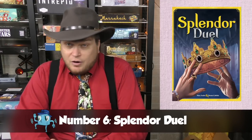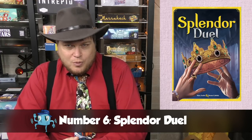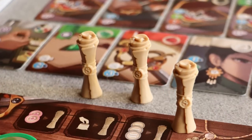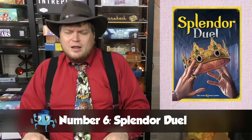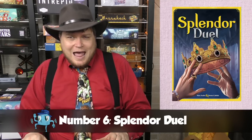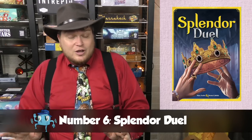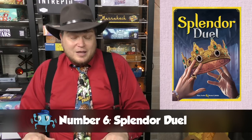My number six is the newest game on this list — Splendor Duo. Splendor is a very solid game that I enjoy, but Bruno Catala shows himself to be the master of taking a game and making a fantastic two-player version of it. Splendor Duo is better than Splendor. I love collecting the chips and using them in a back-and-forth with your opponent — it feels very head-to-head. It changes enough rules while keeping the basic principles, and I found it a joy to play.